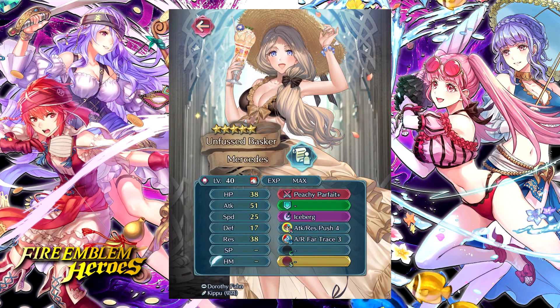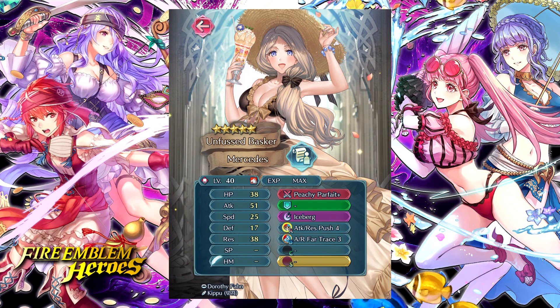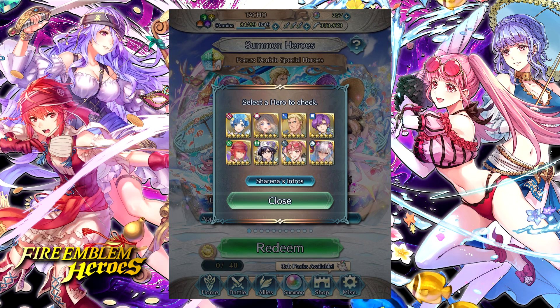Then we have Summer Mercedes with the Peachy Parfait Plus. It's going to grant attack or res up five to her and inflict res minus five on the foe during combat. And if the foe has a blue bonus to res from a rally or tactic skill, she essentially steals their bonus — she takes whatever stat bonus they have and inflicts a penalty to neutralize it. It's kind of like Binding Necklace but only targeting res, so not one of the more impressive inheritable tomes. She also has Attack and Res Push 4 and AR Far Trace, which is very good fodder — especially for Reinhardt if you want to get Far Trace on him. Not too shabby as a fodder pull, but not really much of a unit to use herself.